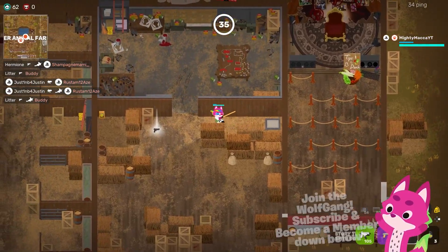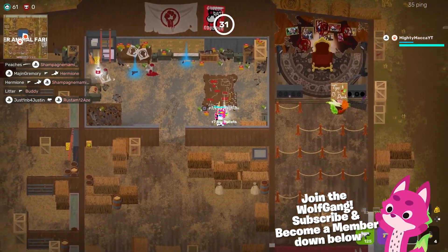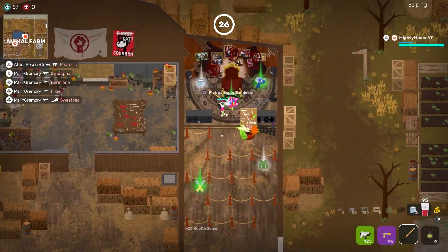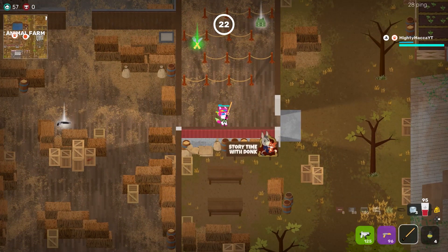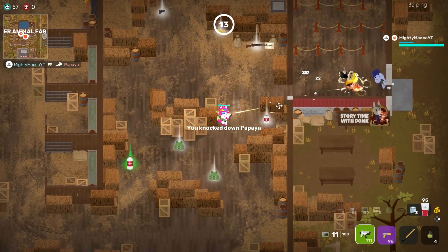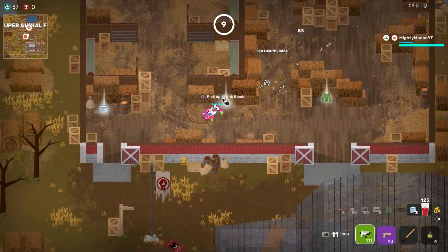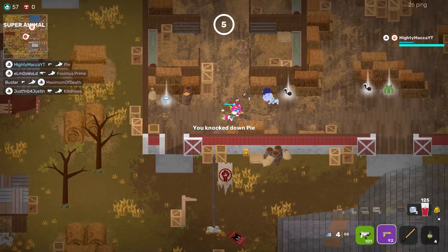Tip number one: when you land, the best weapons to pick up are the ones with the fastest time to kill — shotguns, SMGs, then pistols. When you land, try and find one of those three weapons first. Go for the shotgun if there is one, because it can one-pump the enemy straight away. It is the most crucial weapon to start every single game in Super Animal Royale. SMGs are next.